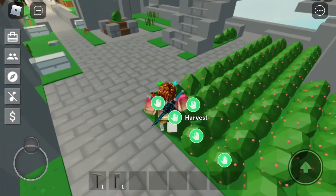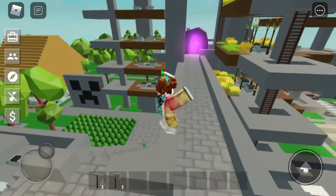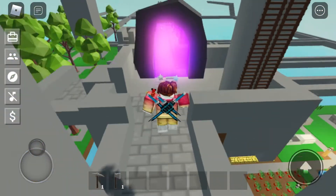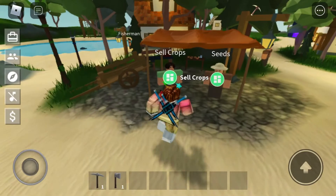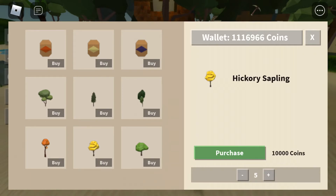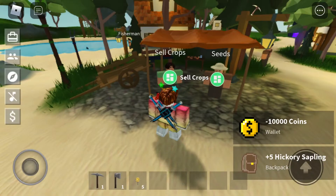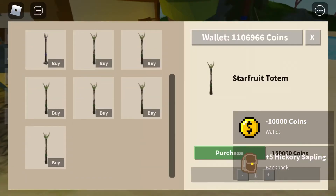There's a new thing called hickory — like a new tree. Oh gosh, the door again — it's always the wind. Let's explore the new stuff. There's hickory plank stuff. Hickory sapling — 2k? Okay fine, I'll just buy one for 10k, why not. I wanna see it. Gold totems — probably not.